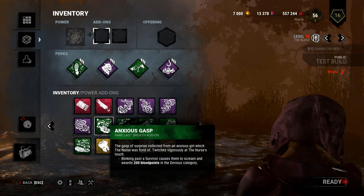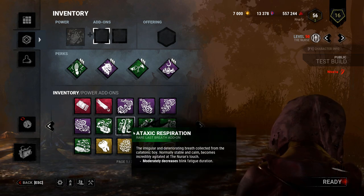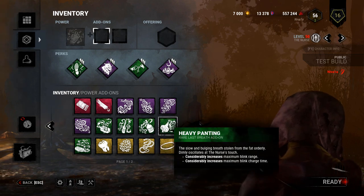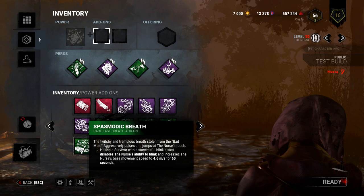Anxious Gasp: blinking past a survivor causes them to scream and awards 200 blood points in the devious category. Toxic Respiration: minorly decreases blink fatigue duration. Fragile Wheeze: considerably increases blink recharge speed. Heavy Panting: considerably increases max blink range and max blink charge time. Spasmodic Breath: hitting a survivor with a successful blink attack disables the Nurse's ability to blink and increases her base movement speed to 4.6 meters per second for 60 seconds.